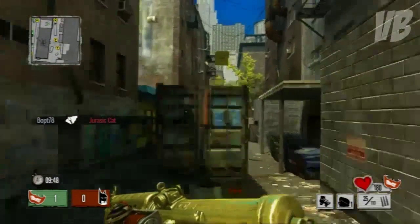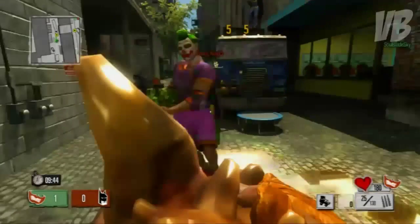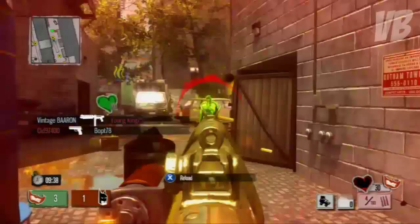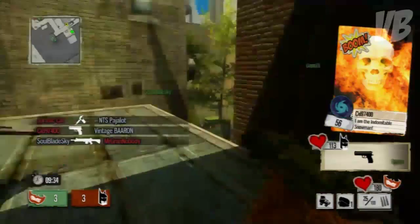What's up everybody, VB here bringing you the second of three videos to do with the new DLC pack, the Rodeo Pirate Pack, which has come out for Gotham City and Costas just yesterday. Yesterday I did a video about the boarding party, the new launcher, and in this video we're going to be looking at the new support item, the Conch Shell.